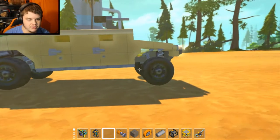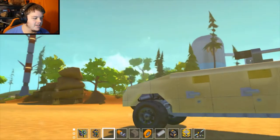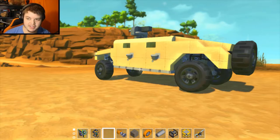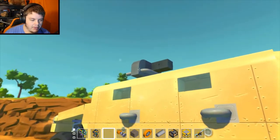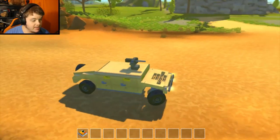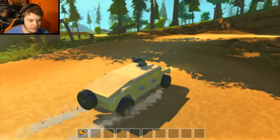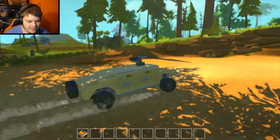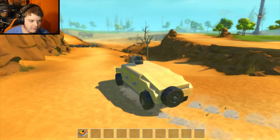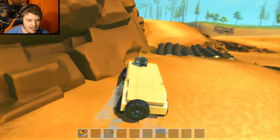Not only does it look nice in my opinion, but it's also fully functional. It has double wishbone suspension on all wheels, the turret turns and makes sounds, and it's fun to play around with. Unfortunately I don't have anyone here to gun while I drive. It uses full WASD controls. It's more aesthetic than a speed demon — the suspension works quite nicely, but the engines are turned down to prevent rolling. It's made of metal, which I thought was appropriate for an armored vehicle.